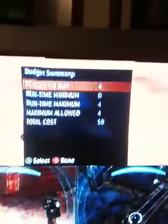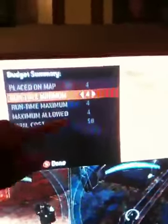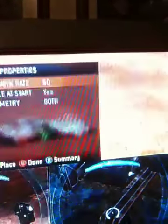Okay, so first of all, you take all four of those trip mines, put your cursor on it, and push X to bring up that menu. Push X again, and change the runtime minimum to the same number as the runtime maximum. So both of them are four, and now they're instant response.